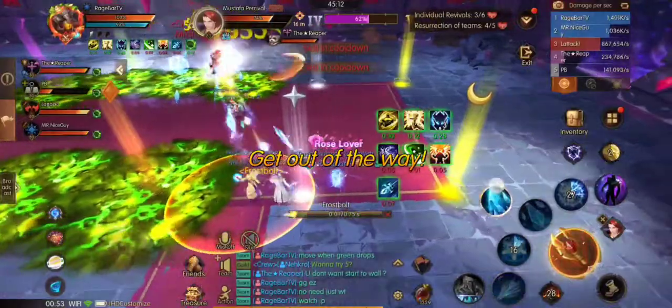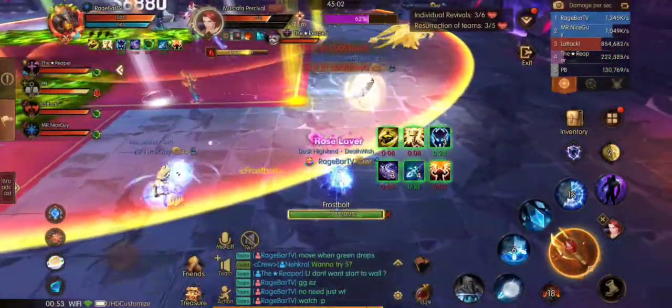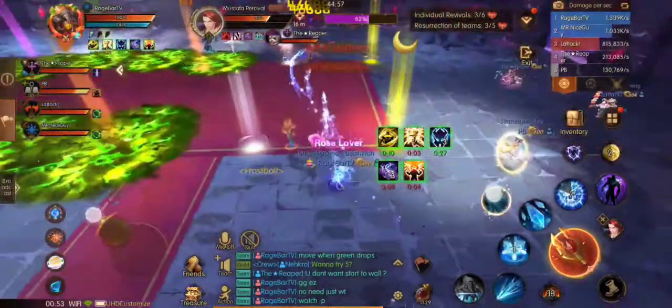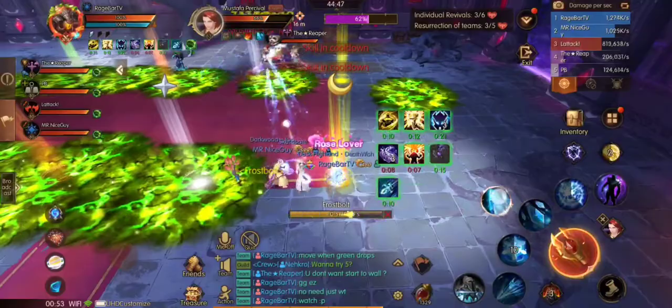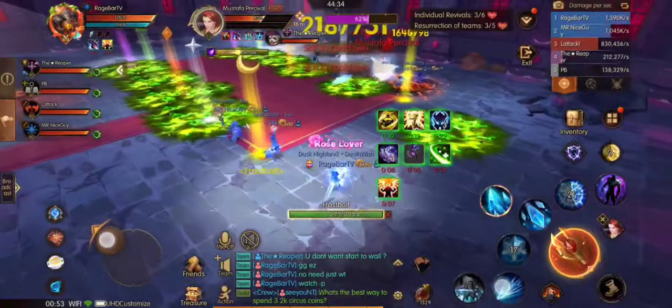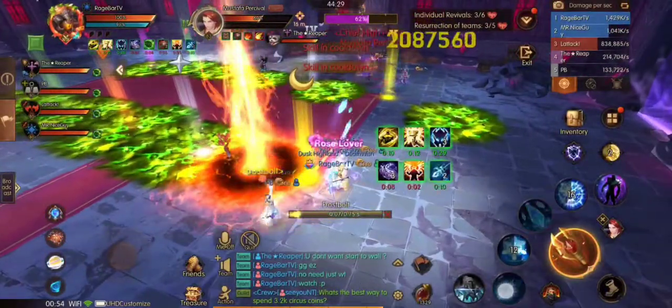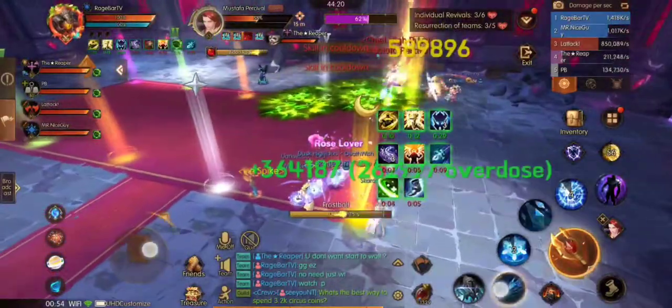This fight is pretty much a tank and spank with a couple of get-out-of-the-way mechanics. The hardest part of this fight is dealing with those green circles. Using markers made it a lot easier to follow and easier for the healers to keep everybody alive if they're an Archon or a melee ranged healer. Throughout this fight the boss will also do a big AoE circle — ensure that you're standing on the outside of it.